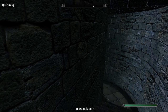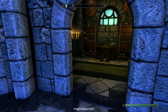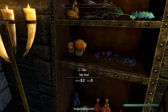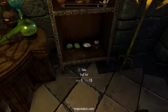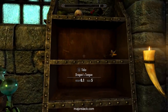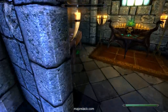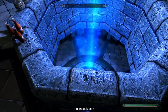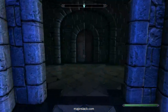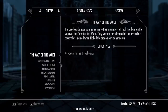We want to collect some ingredients, namely some Scaly Folicle. Let's take everything here. Now checking the to-do list: steal Scaly Folicle from Mistvale Keep. We can do that. We bought alteration skill training, and we don't have to kill a Mammoth because we bought some soul gems.